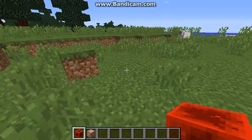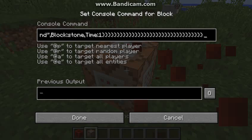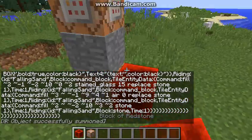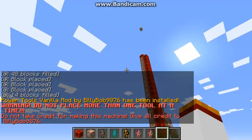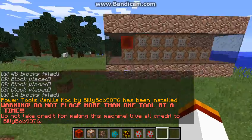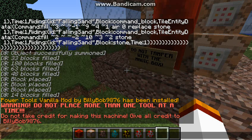So let's just build this thing — copy and paste the command from the description. This is by BillyBob 9867, well BillyBob 9876 — his channel will be in the description. Hopefully it doesn't break. In all his one command creations he uses Mr. Garrado's one command combiner. It says 'Power Tools vanilla mod' — it's not a mod if it's in vanilla Minecraft — by BillyBob 9876 has been installed. Warning: do not place more than one tool at a time, do not take credit for making the machine, give all credit to BillyBob 9876.